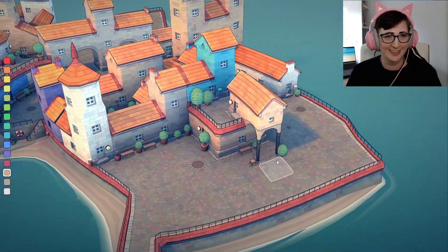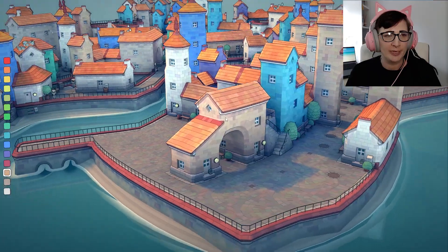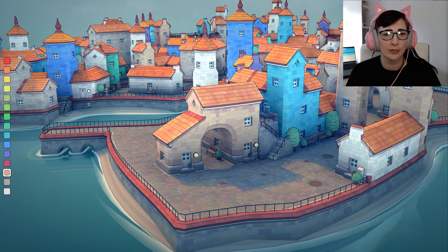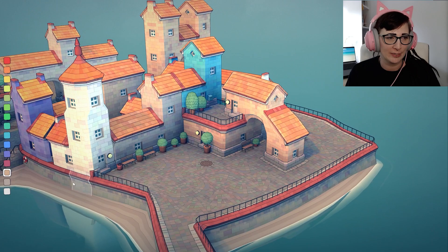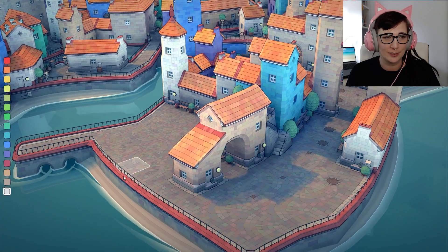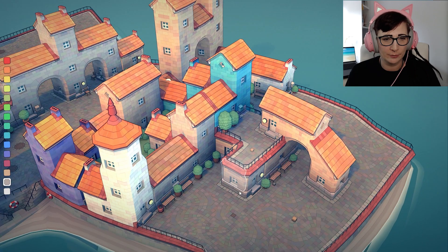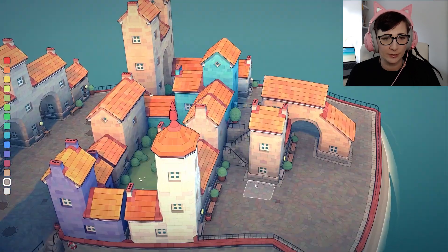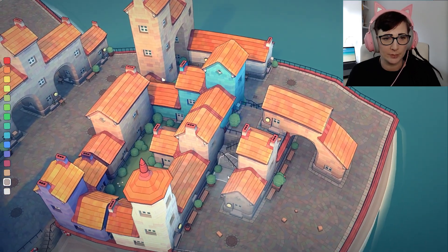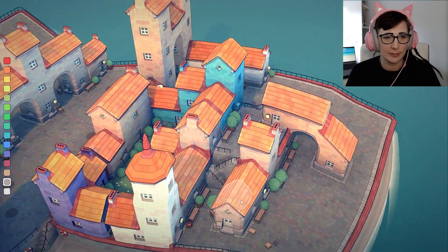That was an accident but we got what we wanted, so — oh, that's nice! Basically everything that you see here are all accidents. We just keep plonking stuff down and hoping for the best, and it's working, so not complaining. Let's see what else we can do here. Oh, more stairs — okay, cool. I think I would rather drag them out a bit. There we are, okay, I think we're really getting the hang of this now.